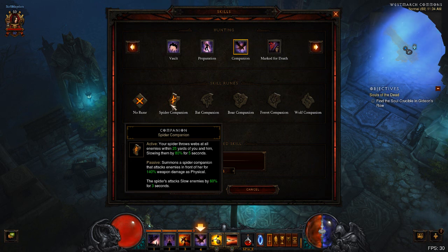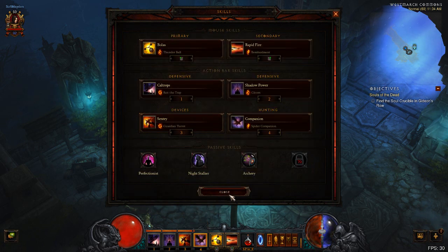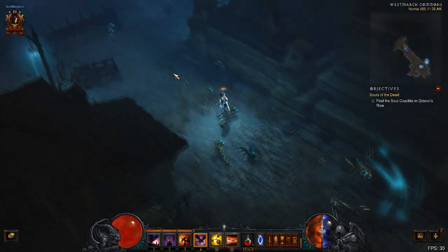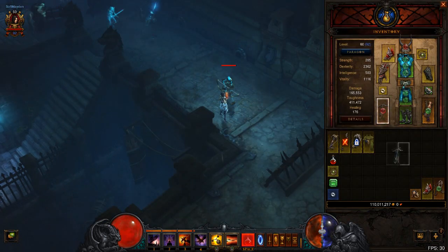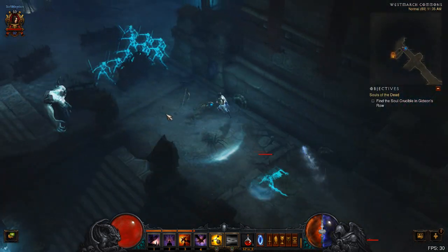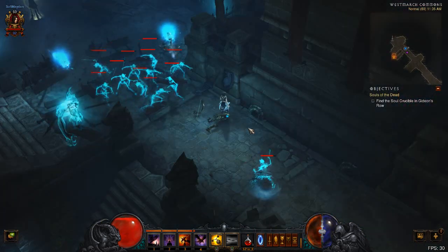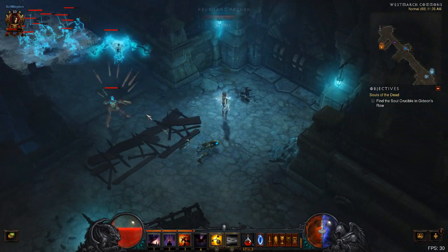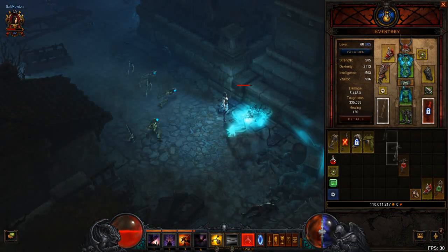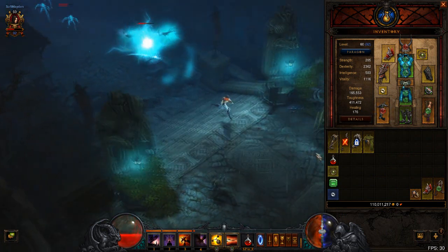Let's take a look at the spider first. The passive effect of the spider is still normal — it attacks and deals a slowing effect to enemies that it attacks. That was always the case. But now, when you activate the spider companion, it throws web around all enemies within 25 yards, slowing them for an additional 20% — so 80% total for 5 seconds. I'll show this off. Here's a bunch of skeletons, and I'll use the web ability. There you go — it throws web over everything with a massive slowing effect. Pretty cool stuff.